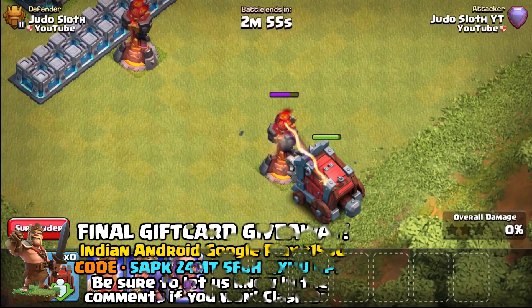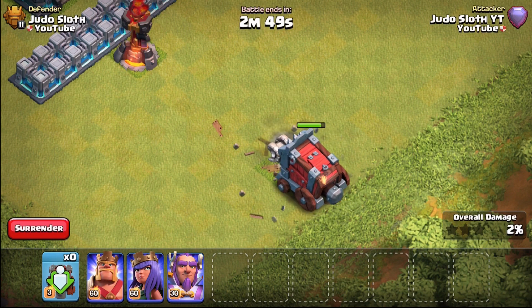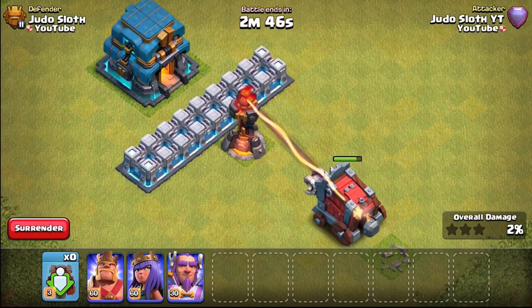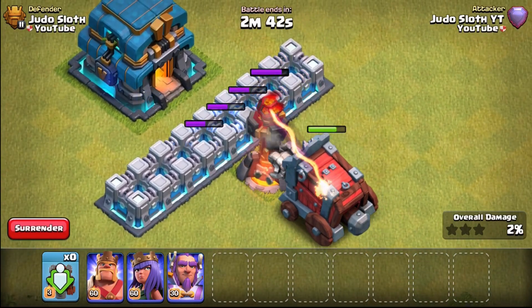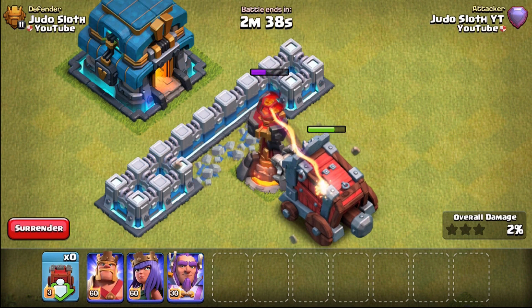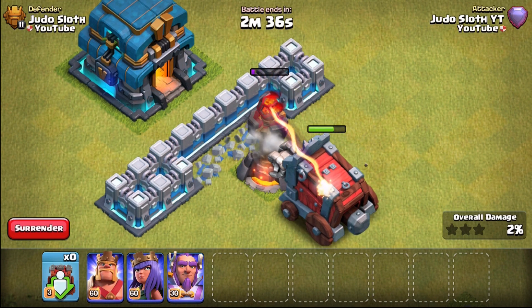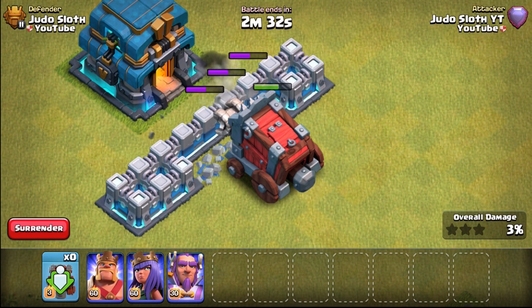Into the inferno towers — the multi-target inferno is first. We can be quite assured it's not going to do a lot of damage onto the wall wrecker, but it would be shooting multiple troops. It does require quite a few hits, and here's another example of how the wall wrecker can actually hit two targets as long as they are only one tile away — taking out the wall behind it as well.